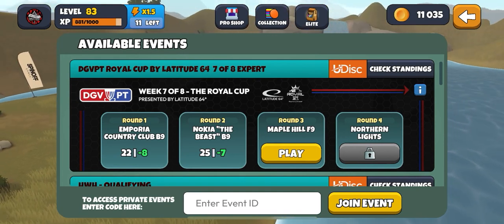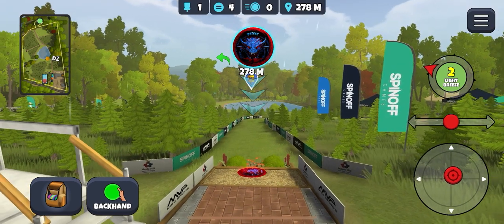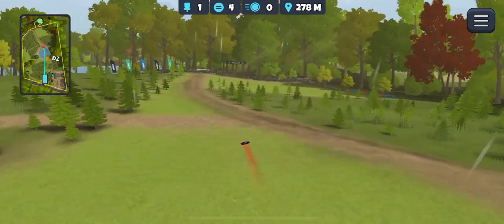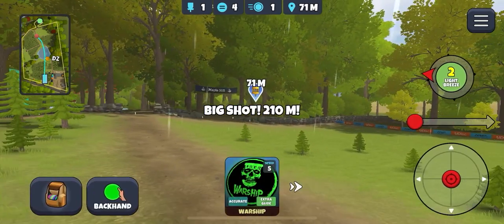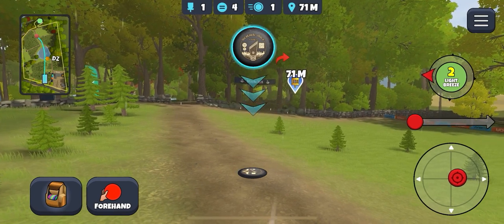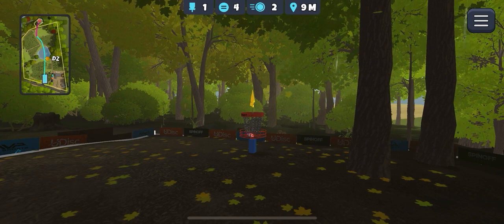Time for Maple Hill front nine. Off the tee here I actually like to throw my flippy skippy driver, the Paradigm, with a bit of Hyzer to give it some stability and hit the path. Nice kick off the tree and we are up there. 71 metres coming into the green — going to throw the Heart on a forehand, power it down a little bit, nice and close to the basket. Birdie on hole one — nice way to start.